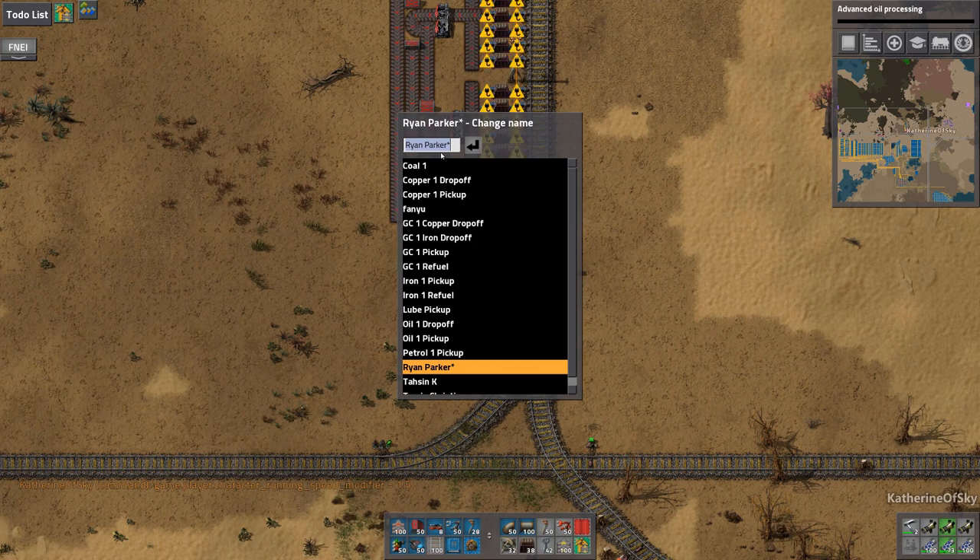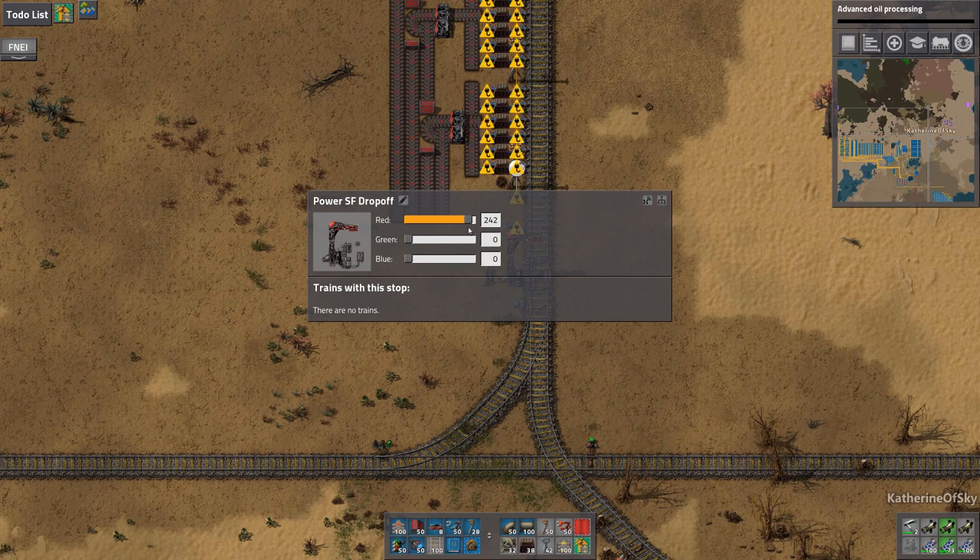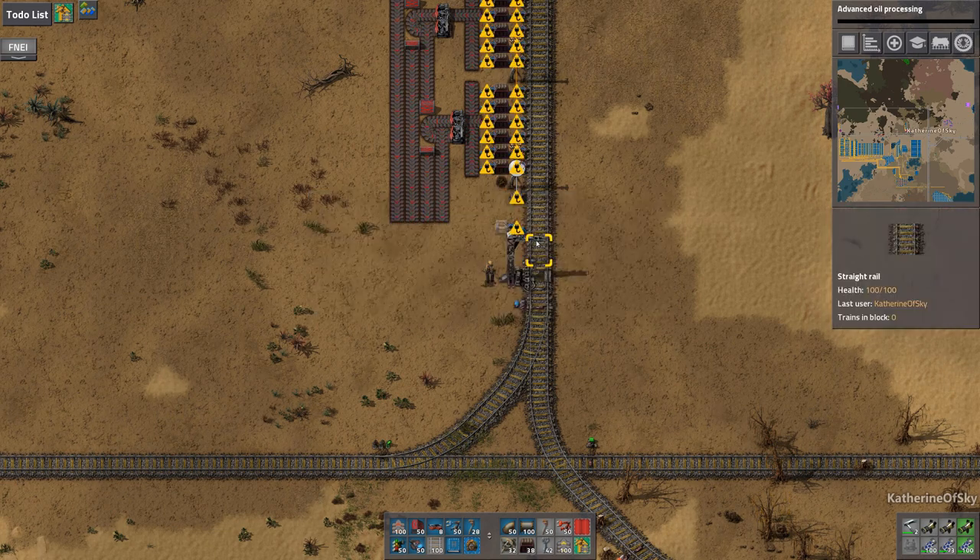Should we call it 'base'? We'll call it 'Power' — 'Power SF Drop Off.' And this is going to be gray 160, I think we decided in the other episode. Or was that petroleum? Whatever, we can change the other one to that same color.